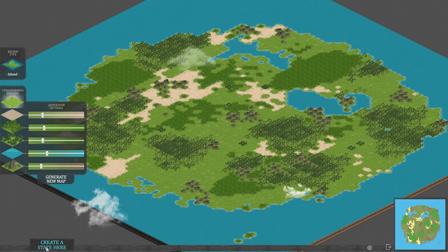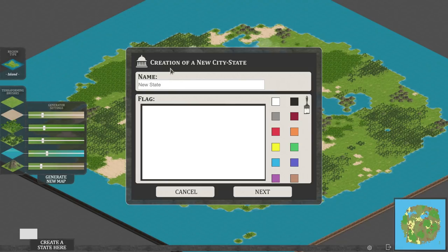I think that looks as good a place as any, so let's create a new state here. This city-state immediately makes me think of Civilization V and VI because that's got city-states in. What shall we call it? We're going to call it Pangea — like Pangea, but not. More about me, obviously.